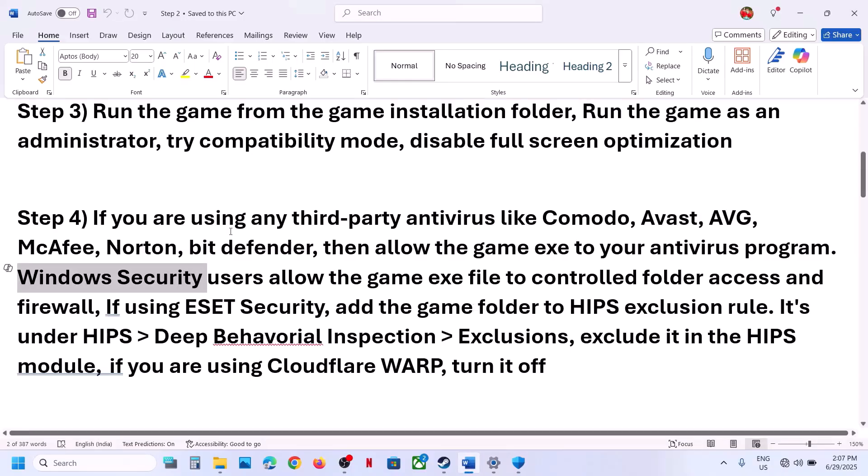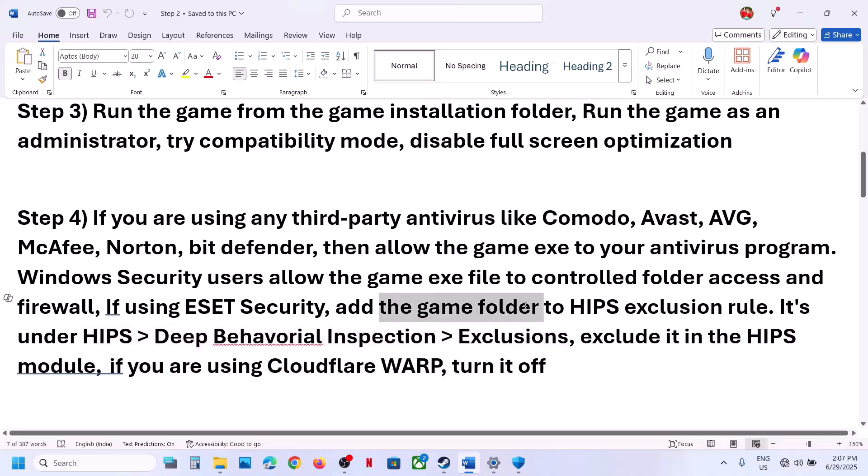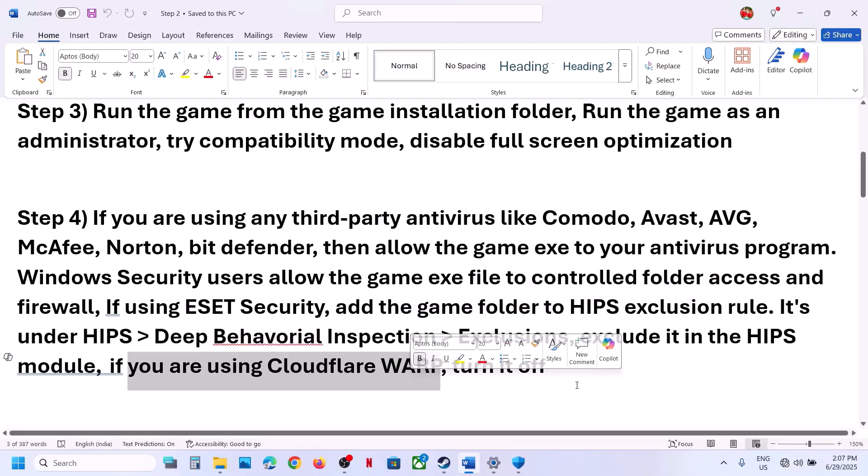Similarly, if you have any third-party antivirus, add the complete game folder to the exclusion list. If you're using ESET Security, add the game folder to the HIPS exclusion rule. You will find this option in the ESET settings — go to Exclusions, add the complete game folder, and then launch the game.